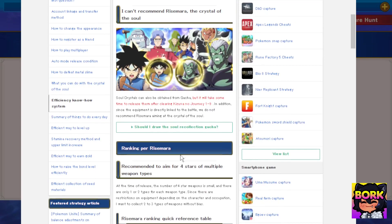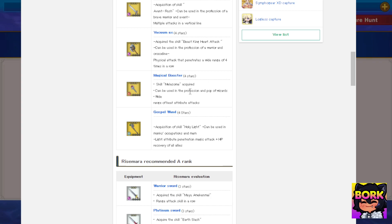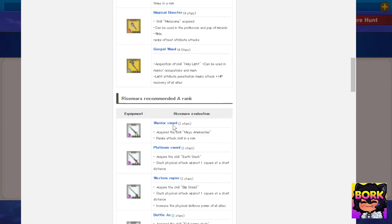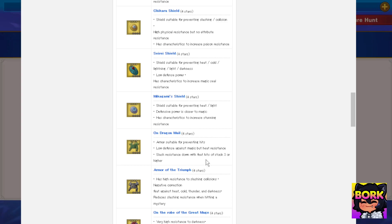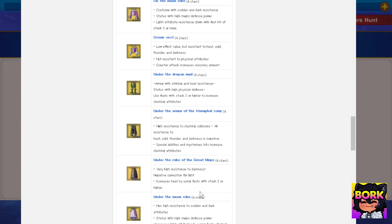Essentially, what you want to get is any of these weapons: the Papunika knife, the Avon sword, the vacuum axe, or the magical booster — which is good for Pop. Then there's the gospel weapon, which is your healing support-based weapon. The best armor is the dragon stuff, but honestly there are so few items that they all sort of sit in the same boat. The only reason the spear is ranked low is because it's a guaranteed drop, so there's no need to get it again.